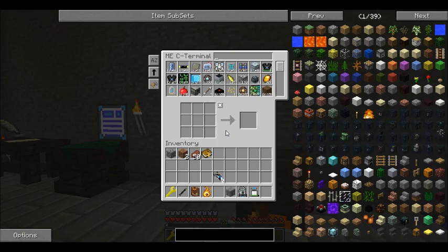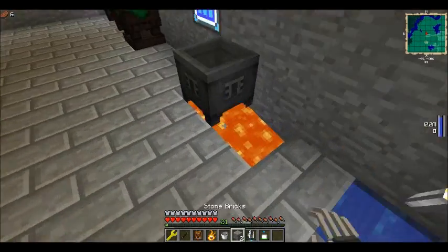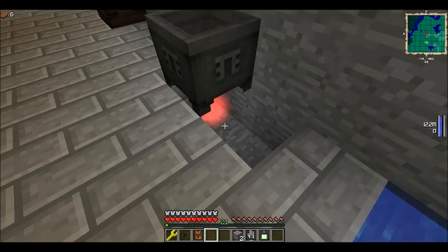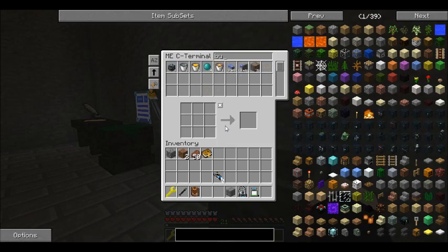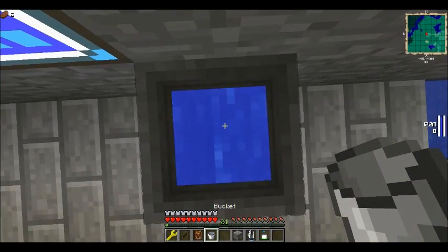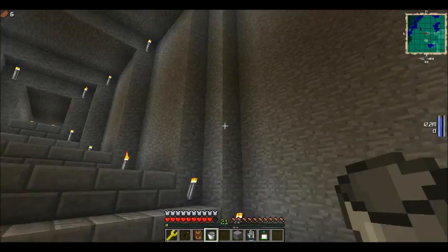So the first thing I want to do with this niter is grab the bucket. I'm really not too happy about having lava underneath here, so let's go ahead and fix that. Grab my bucket, pick that up, throw this bucket back in. And now with the use of niter, which looks really cool, we can go ahead and keep this full. And we should be able to watch it start boiling.